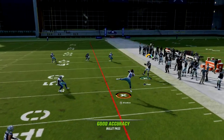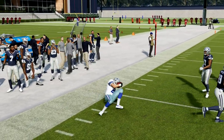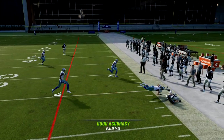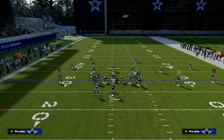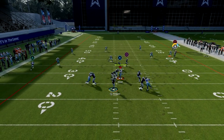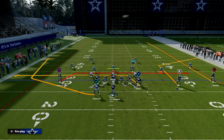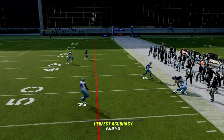If they are in zone coverage, the main read on the play is going to be this corner route. I'm going to free-form it to get it more to the sideline — there we go. When you free-form this outside, because of the way zones work in this game, it is really difficult for a zone to get outside and actually defend the corner route. That's what makes corner routes so good and zones so bad.